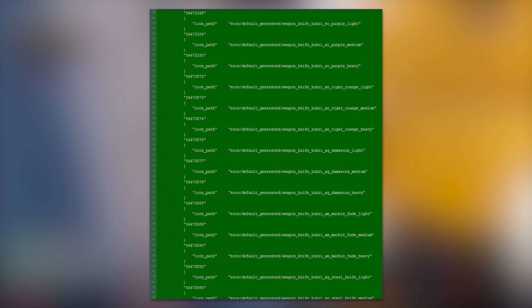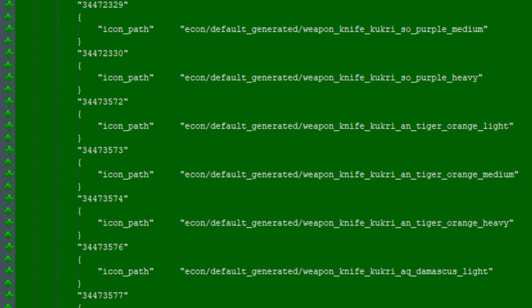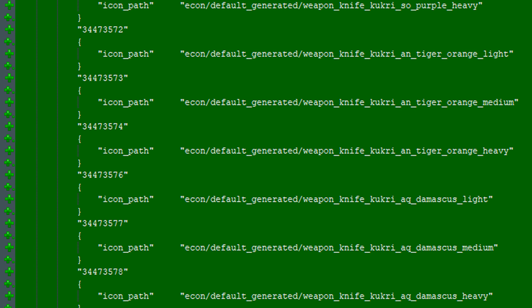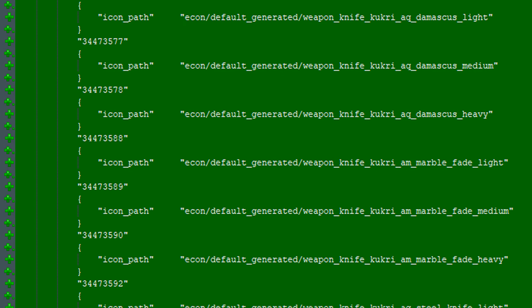In this screenshot here, you can see tags like purple and tiger underscore orange. Most likely these are referring to the ultraviolet skin and the tiger tooth skin, because then you see tags like damascus and marble fade that follow that, and those are obviously knife skins already in the game.